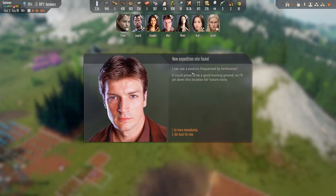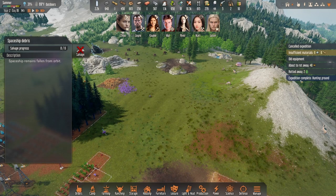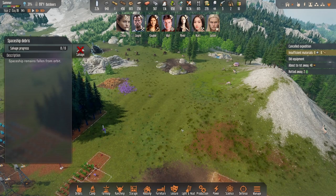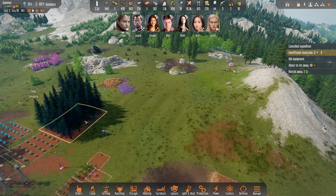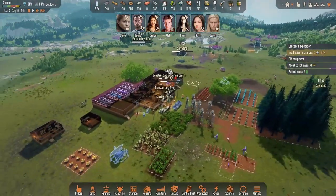Let's see — it could provide a good hunting ground. It's a pasture, that's good. I'll jot down the location for future reference. Go there immediately — I want to see what you can get. I visited the pasture, hunted some animals, butchered red meat and hides. Great job. Not exactly what I was looking for though — I want more people. I need to find more people, that's what I've got to find.